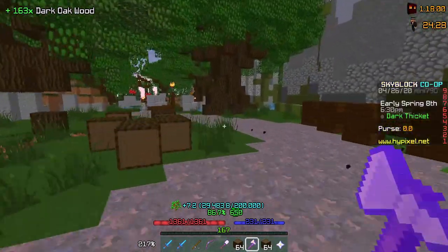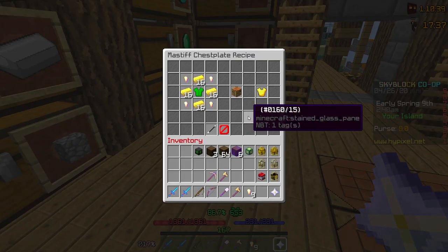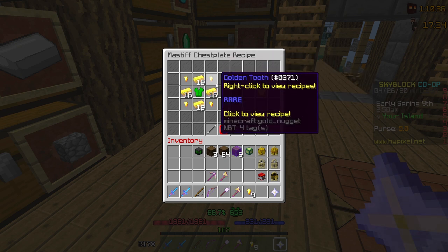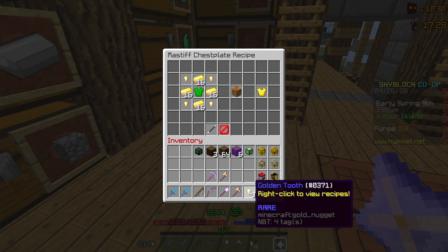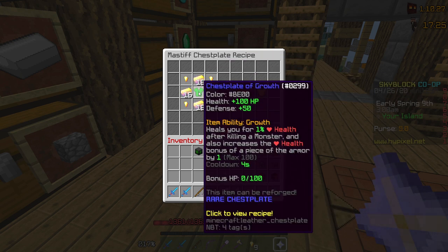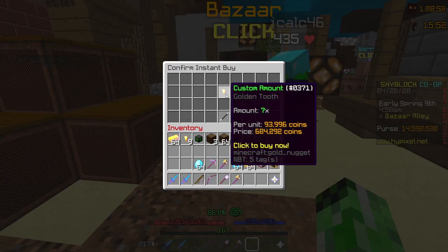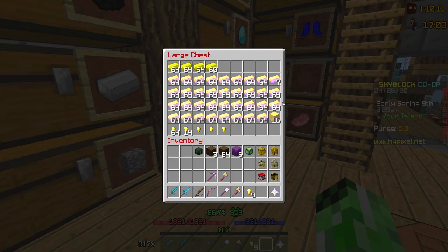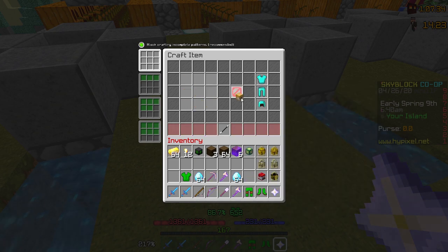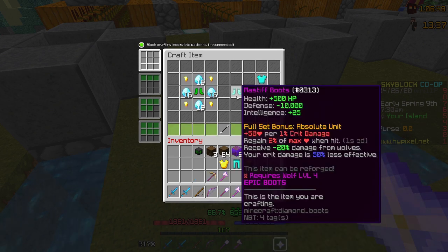I think the next easiest thing on our list to get done is the Mastiff Set, so let's do that. To craft the Mastiff armor set, all I need is two stacks of enchanted gold and two stacks of enchanted diamonds, along with 16 golden teeth. I already have nine, so that means I only need seven more golden teeth, and the full set of growth armor. I already have everything except the remaining golden teeth, so this should be easy. There are the remaining golden teeth. There is the Mastiff Crown, the Mastiff Chestplate, the Mastiff Leggings, and finally the Mastiff Boots.